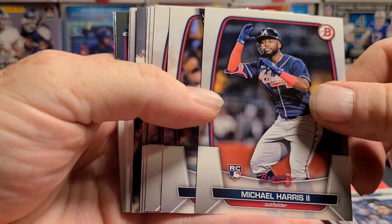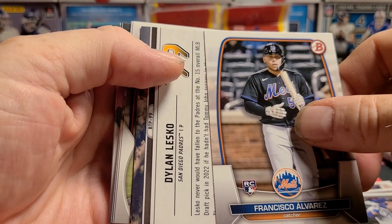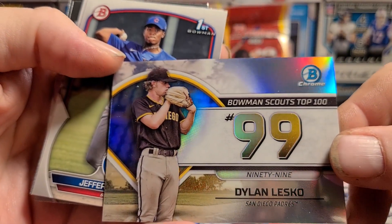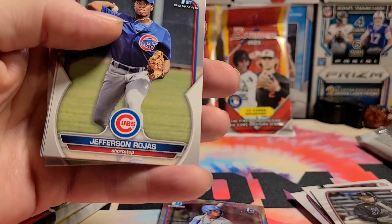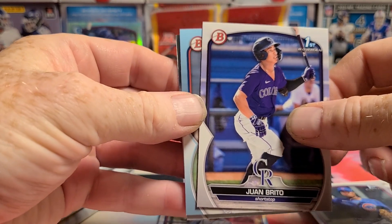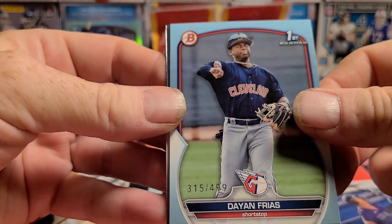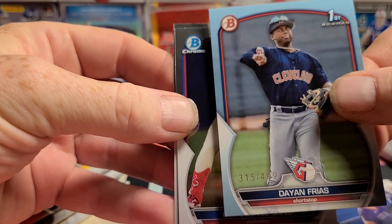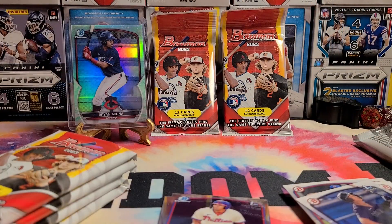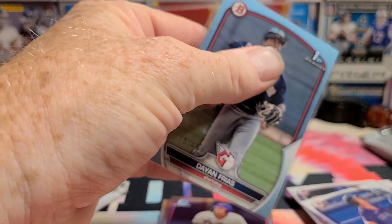Cardboard - Michael Harris. I don't mind having some paper of him. Devers, Naylor, Waters. Dylan Lesko - that is number 99 of the Scalped Top 100. Next to last - you don't even get to be last. Jefferson Rojas and Juan Brito. And we have a paper color numbered - 315 of 499 - Dayan Frias, light blue. I guess that's the Father's Day blue. Marcus Lee Sang and Marian Boyd are my two chromes.